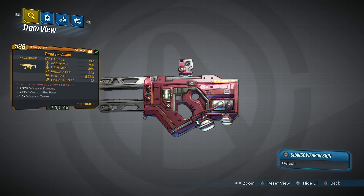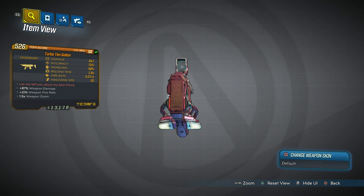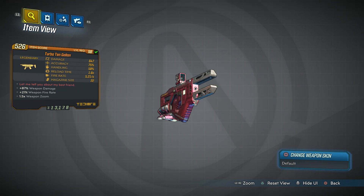It is an amazing weapon from what I've seen. The red text says 'let me tell you about my best friend' and if I'm correct — I might be wrong — that is a reference to Toy Story. I believe there's a song that talks about 'let me tell you about my best friend.' I might be wrong and if I am I'm sorry, but that's what I think it's referencing. It has a plus 87% weapon damage, a plus 21% weapon fire rate, and a plus 1.5 weapon zoom on the one I got. It has a good amount of base damage — 647.